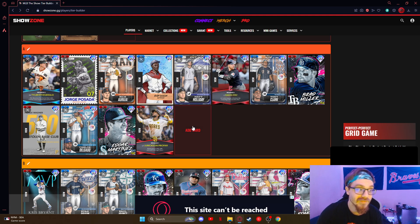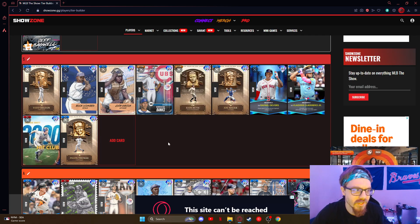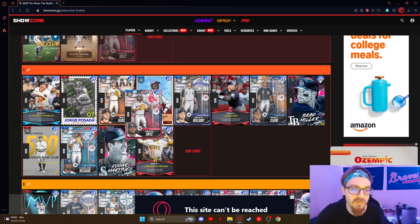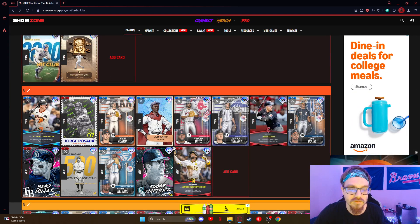Same thing as Posada — do we really need him at first? That's up to you. David Ortiz — A-tier. You're not going to use David for his fielding, but the hitting is really good. That's the thing with Big Papi — you use him for the hitting. He's really good.